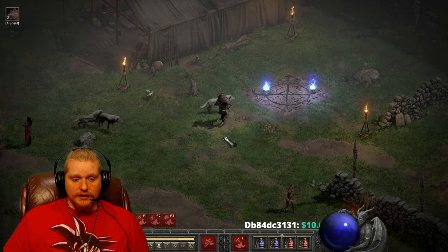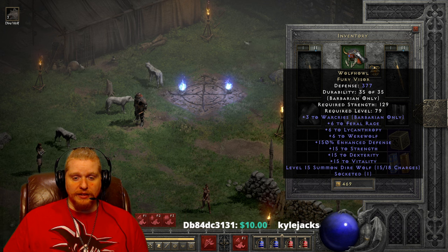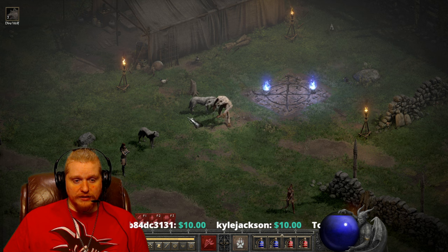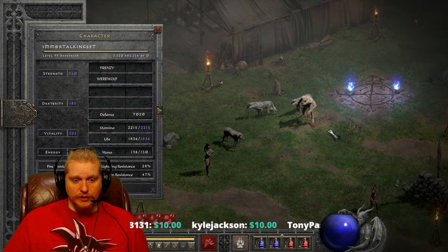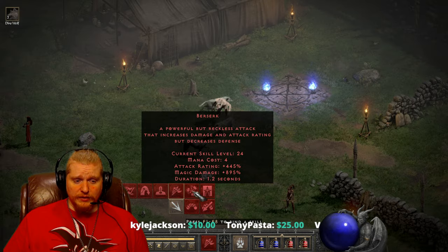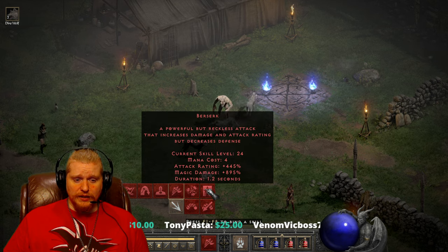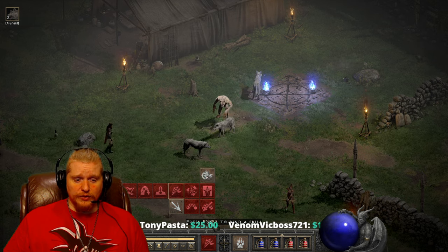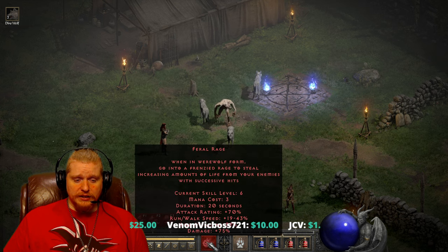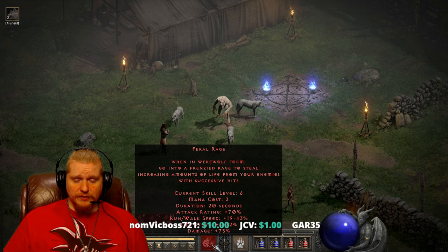This helmet is specifically built around the idea of becoming a werewolf. With the werewolf skill I can now transform. The only downside is that you cannot use any of the barbarian abilities while in werewolf form — the only ability you'll be able to use while shapeshifted is feral rage, which is the werewolf ability, and even then it won't be at a relatively high level.